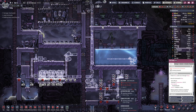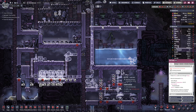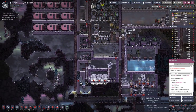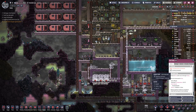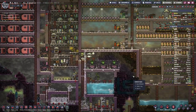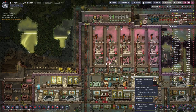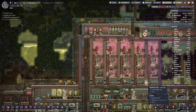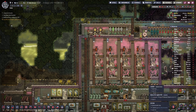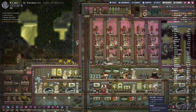Basically it's only these four, maybe six or eight tiles that we need to get rid of. And we need a bit more plastic and a bit more steel.